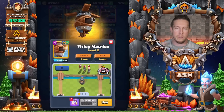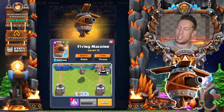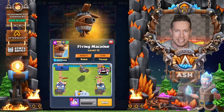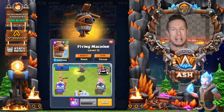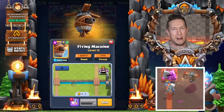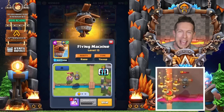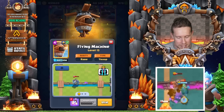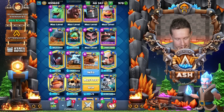Right next to it is the Flying Machine — one of the most annoying and difficult cards to deal with. I've seen so many players whiff a fireball against a Flying Machine; you've got to aim for the shadow. Either way, I think the Flying Machine is sneakily one of the better cards in the entire game.